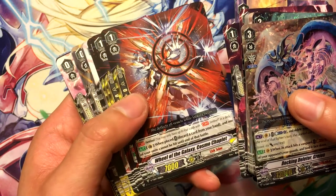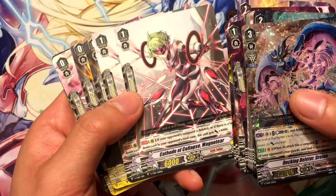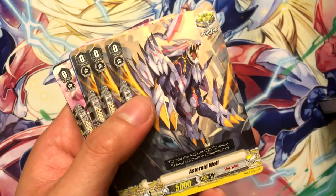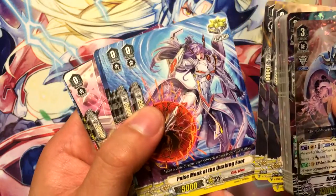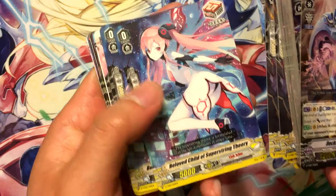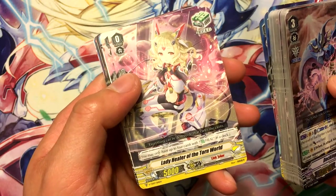We got the perfect guard, Galaxy Cosmo Chapelet, and Cathode of Collapse Magnuteer — looks cool. And we got our critical triggers: Asteroid Wolf, which is a pretty cool name, and Pulse Monk of the Quaking Foot. Got the draw trigger Beloved Child of Super String Theory.